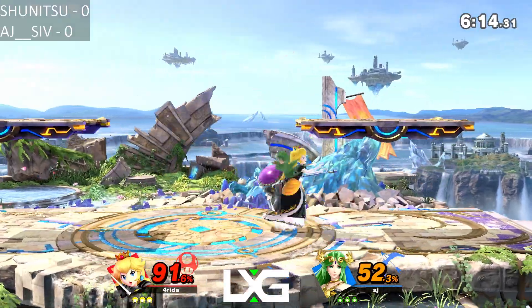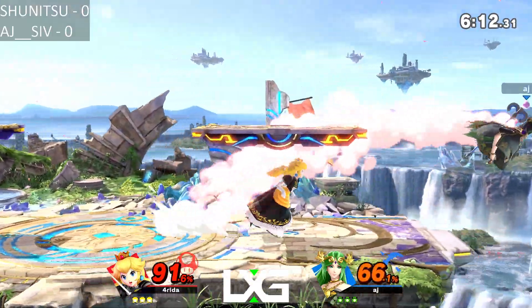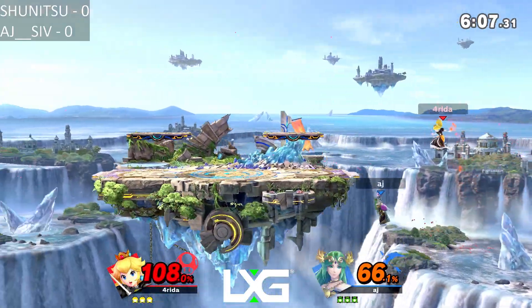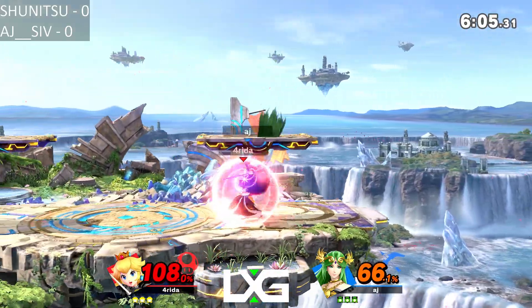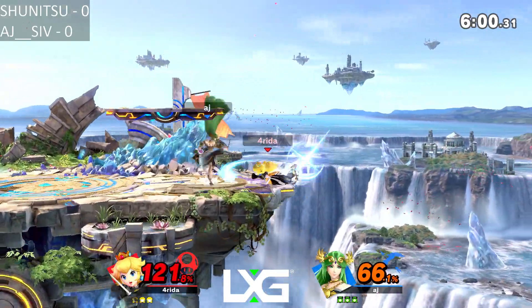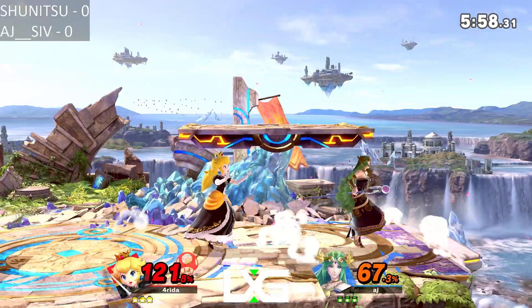Arjun is known to be quite an aggressive player, not somebody who really waits stuff out — he really brings the action to the player. So it's nice to see him adapt to the situation he's in. He's not necessarily making it a slow game, but he's making sure that he sets the tempo well enough that Shunitsu doesn't get a lot to capitalize off of.